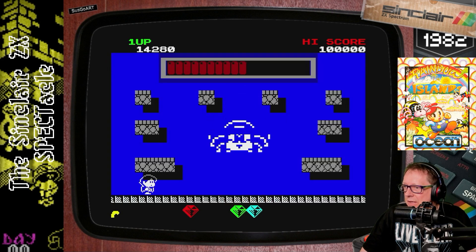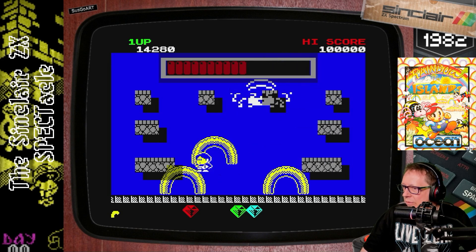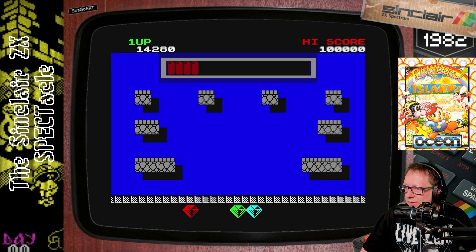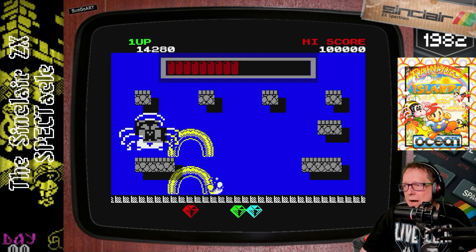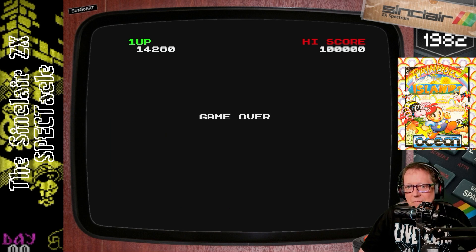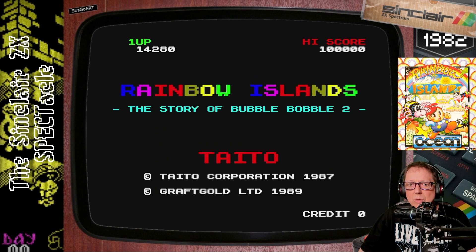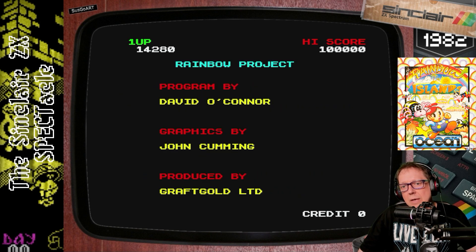I don't know how I can kill this spider. Perhaps I have to use the rainbows. One collision and you are dead — so how am I supposed to kill it? I don't know how to pass this. Perhaps you know and can write it in the comments — how do I kill the spider? So that was a little impression of Rainbow Islands. Now let's go over to the demo part and enjoy some hopefully nice demo.